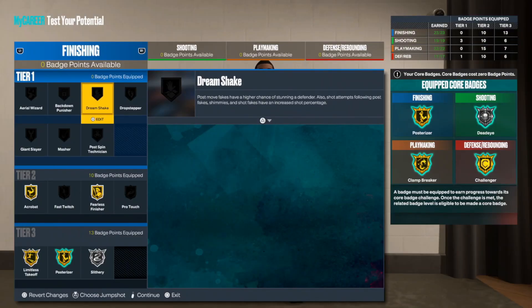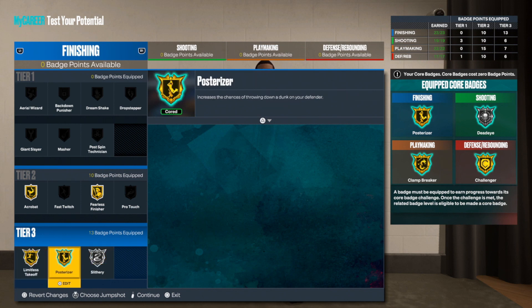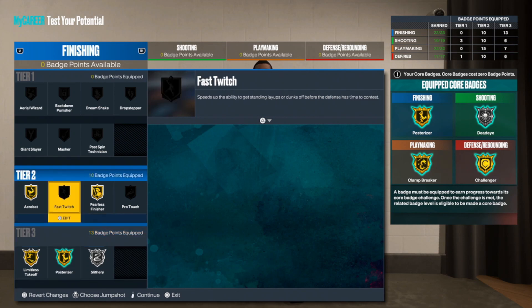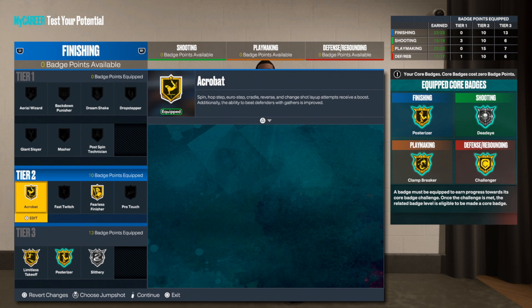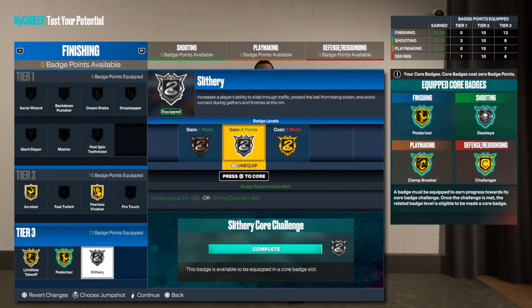This is the best part of the build. In tier three, we get everything we want, and it only takes one extra badge point to get Slithery to gold — so you'd have everything in tier three on gold. You can't get Posterizer on Hall of Fame because that takes a 99, but we're not doing all that. You will have Fearless Finisher for layups, Acrobat to beat defenders with gathers, Limitless Takeoff on gold, Posterizer on gold, and Slithery Finisher on silver for now — your Rebirth builds will help get that to gold too.